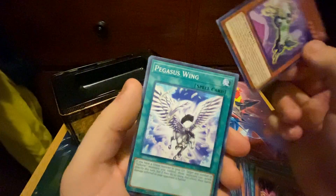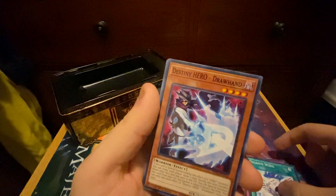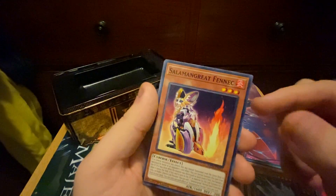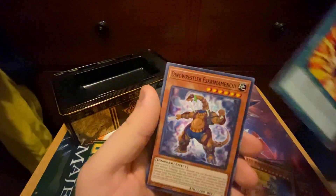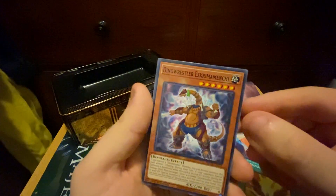And we got Time Thief Regulator Rare. For our commons on the end: Pegasus Wing — not a bad one. Destiny Hero Draw Hand — I like the Destiny Heroes so that's pretty cool. Salmon Grey Fennec, B.E.S. Blaster Cannon Core, Salmon Great Transcendence, and Dino Wrestler — Escrime Maniachi, that's what we'll call him.